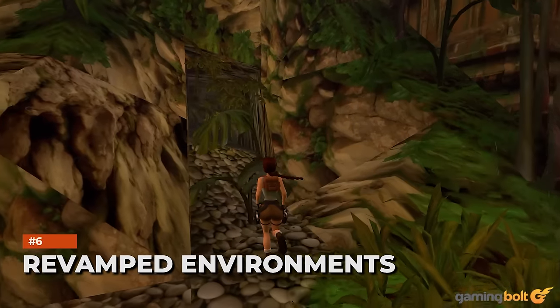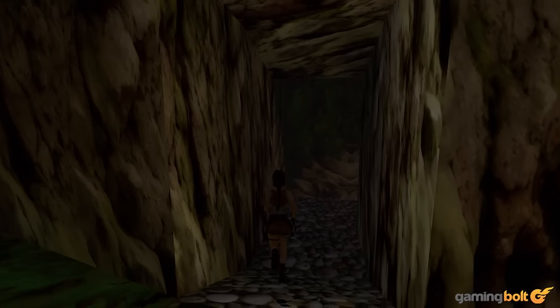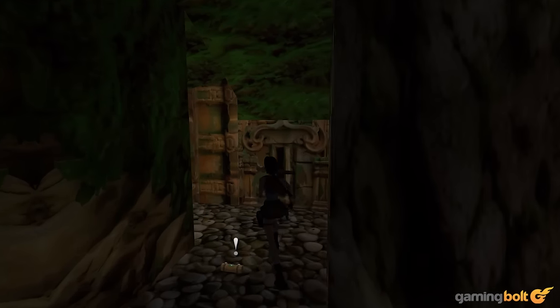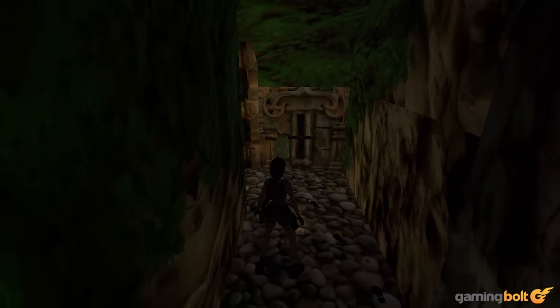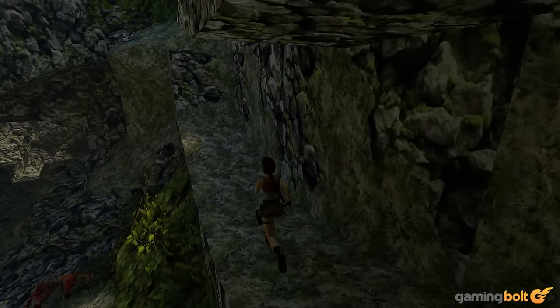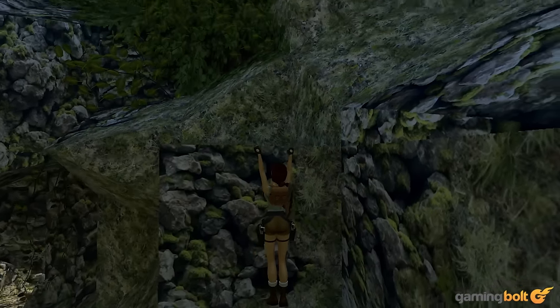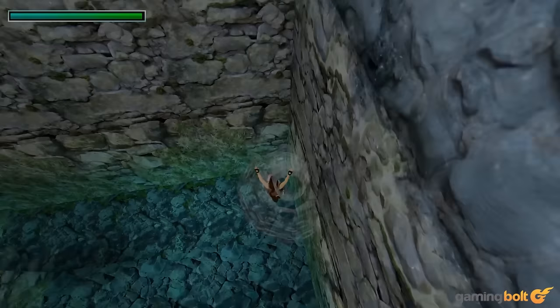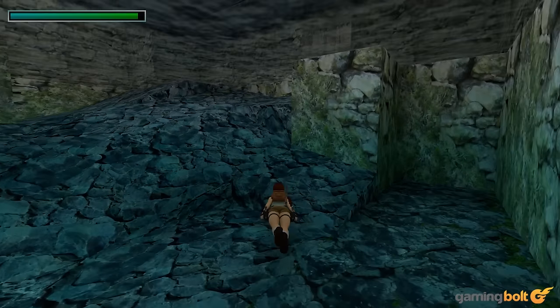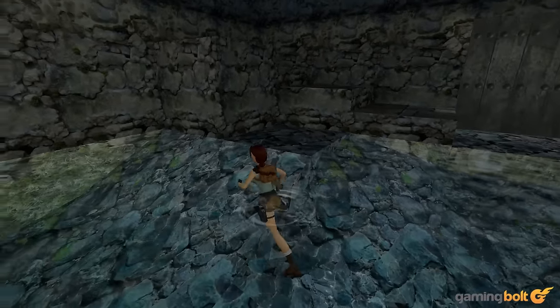While the models look great, the remastered environments look even better. An area in Croft Manor with flat sprites for its trees and negligible detail on the ground now features revamped 3D trees, some weeds, and more detailed shrubs. Textures are sharper, especially indoors, as you can make out more details, while the water looks and flows more naturally. It's a big step up, and arguably worth the price of admission alone for fans of the classics.